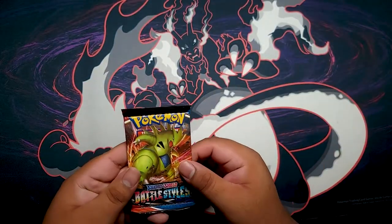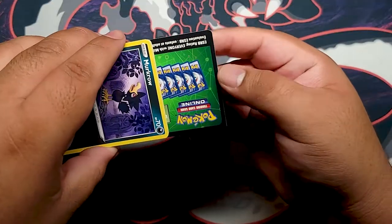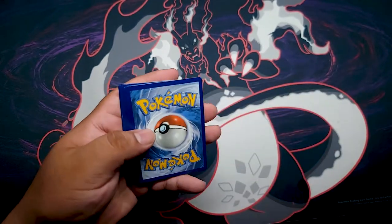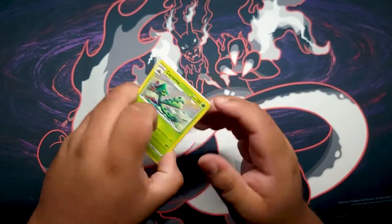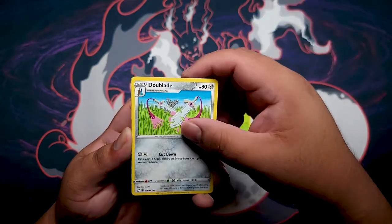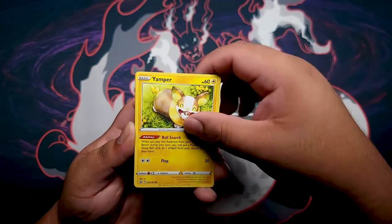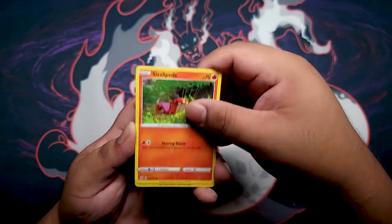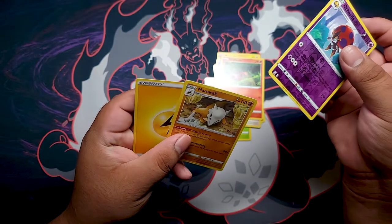On to the next set — Battle Styles. Tyranitar Full Art? Hopefully. The code card came in the opposite direction. I'm going to guess water energy — that's the Cartridge run. We got Cacturne Dual Blade, Croat, Murkrow, Yamper, Galarian Slowpoke, Glameow, Sizzlipede, Orbeetle Reverse. And for the rare — Marowak, non-holographic.